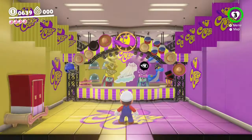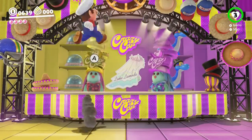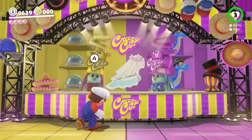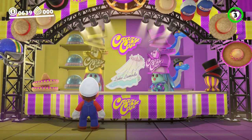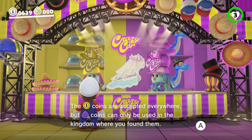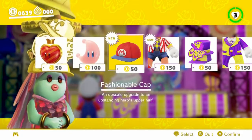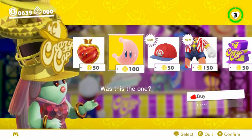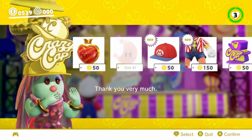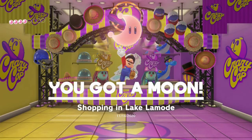Alright, let's see what you have to say. Welcome, traveler. You may know the coins come in two kinds. The yellow coins are... Blue coins are only used in kingdoms where you found them. Shopping in Lake Le Mode.